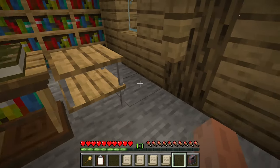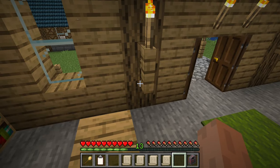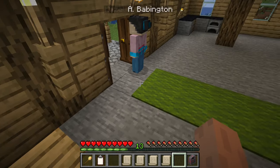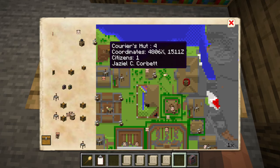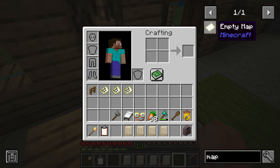Now we want to fill in more area. The way Minecraft maps work is they fill in an area around your position, and it's always in specific chunks. So we know that this courier is still within the current map, but the fisher is in the next section, so let me get another Minecraft map item.